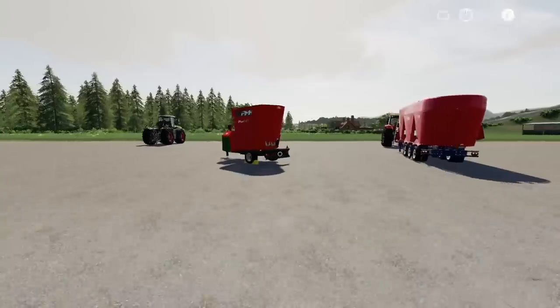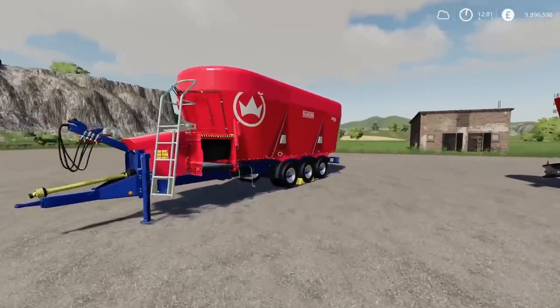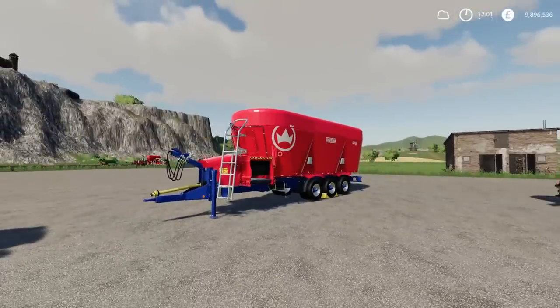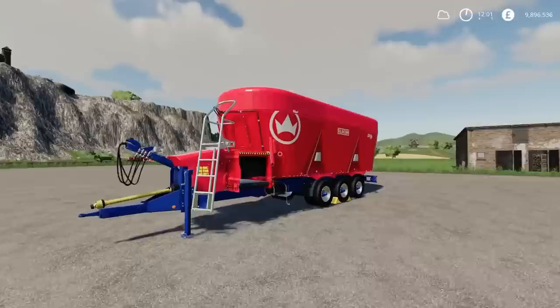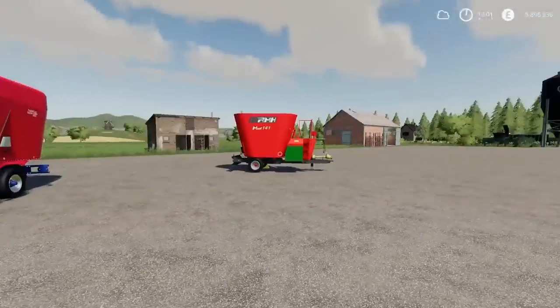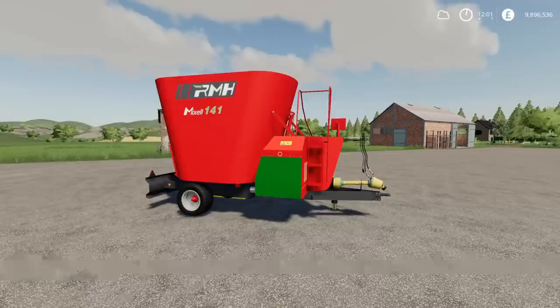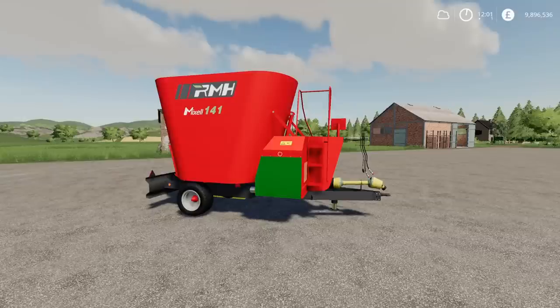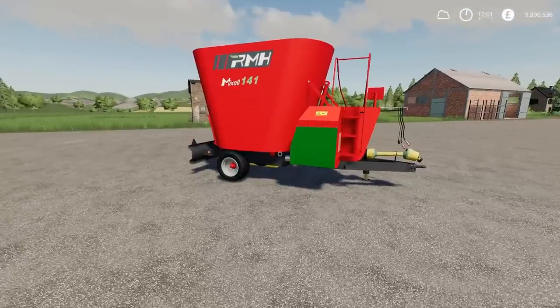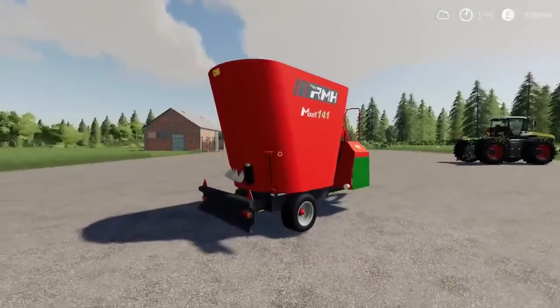Moving on, we have got a couple of mixer wagons. As you've probably already seen from the thumbnail, we've got a big mixer wagon — this is the biggest we now have on console. But we're going to look at this one first. This is the Lizard Mixell 141, by 76 Max. This is 6 slots, it's got a 14,000 litre capacity. It's a little bit like a Verti Mix style feed mixer.